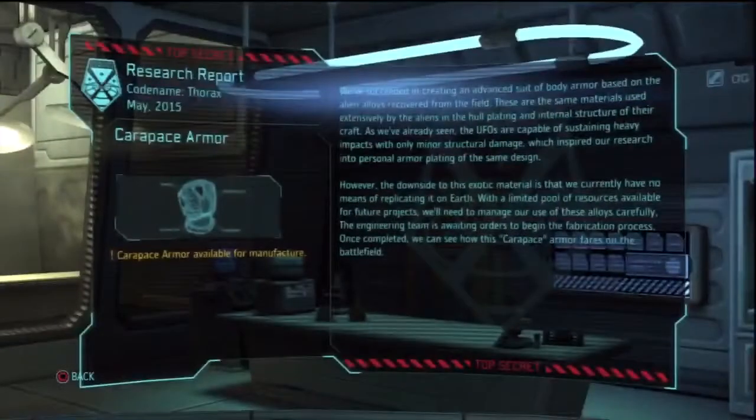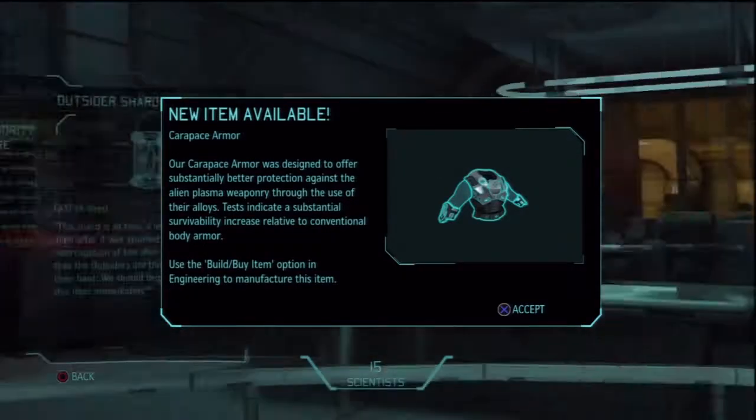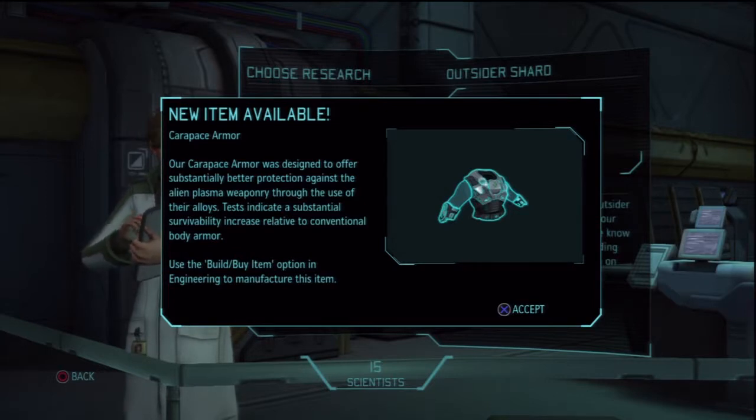Carapace Armor is done — now we can manufacture it. We've succeeded in creating an advanced suit of body armor based on the alien alloys recovered from the field — the same materials used in the hull plating of their craft. The UFOs are capable of withstanding steady impacts with only minor structural damage, which inspired this research. The downside is we currently have no means of replicating these alloys on Earth, so we'll need to manage their use carefully. Carapace Armor is designed to offer substantially better protection against alien plasma weaponry, with test results showing a substantial survivability increase.